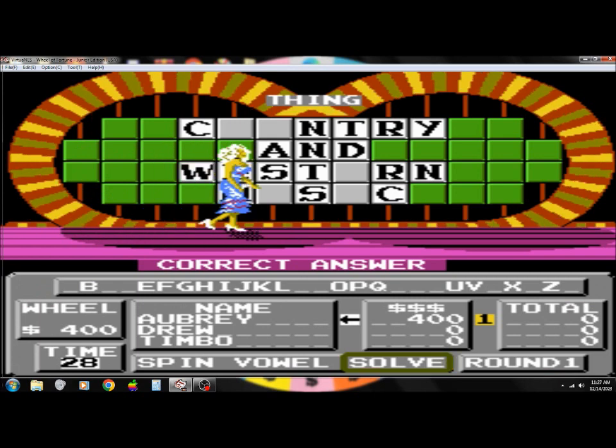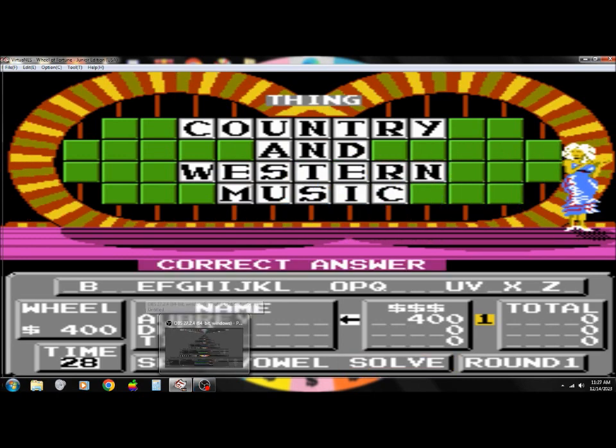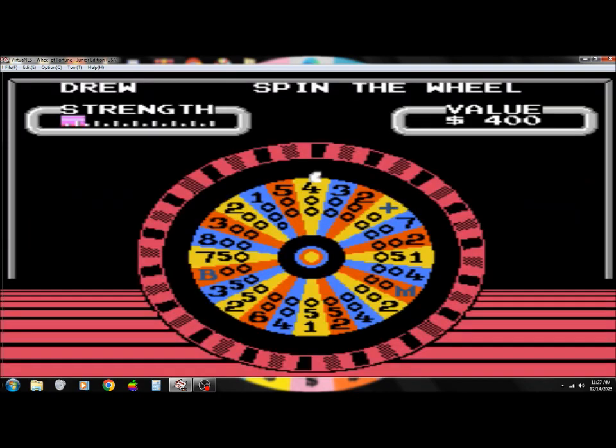Oh man. Well, after all that, $400, so let's hope we can rebound in round two. Event is the category. Let's start with Drew, who finally gets a turn.